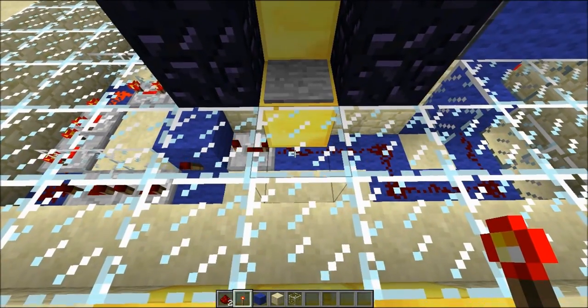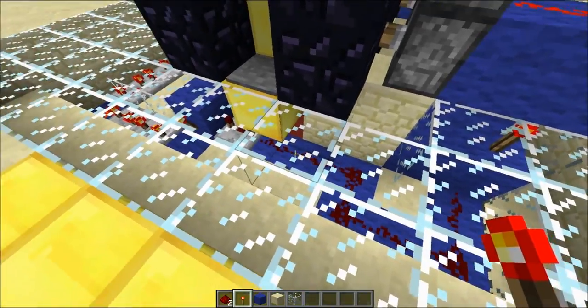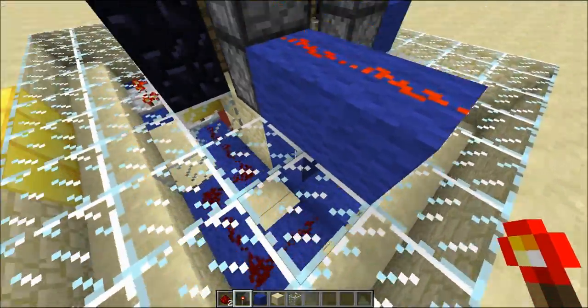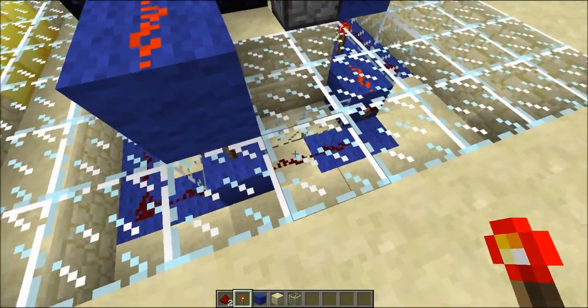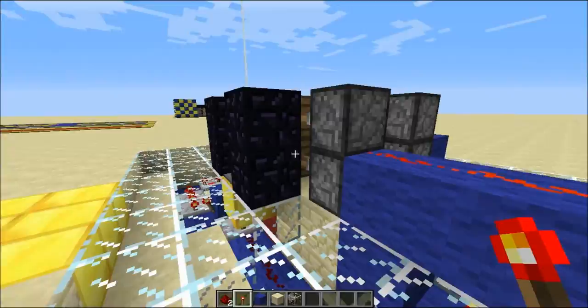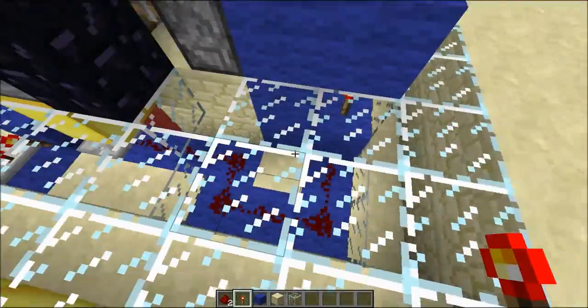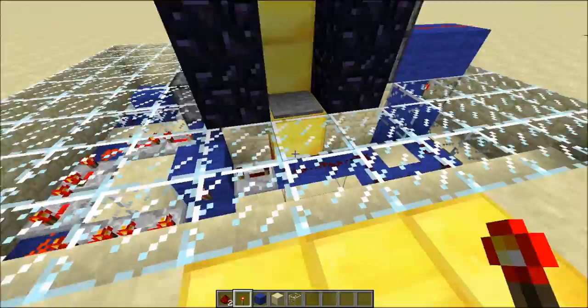When you step on the pressure plate, it activates a redstone power supply. One part of it goes to the right and goes to this OR gate. What that means is that if either one of these redstone lines is activated, the door will open. So it activates one of the redstone lines and the door opens — that's pretty simple.